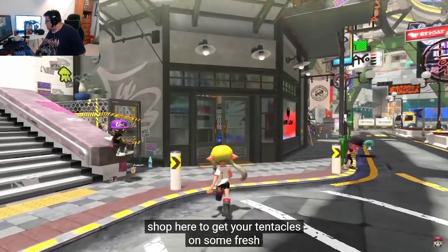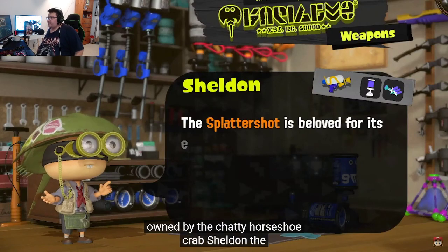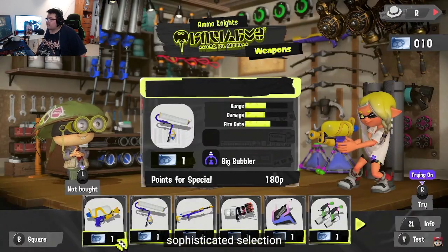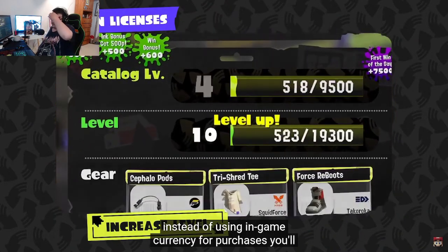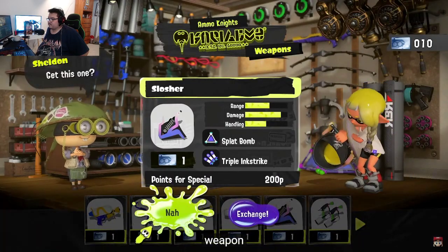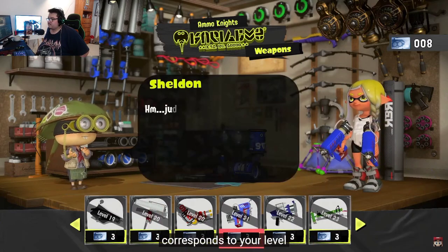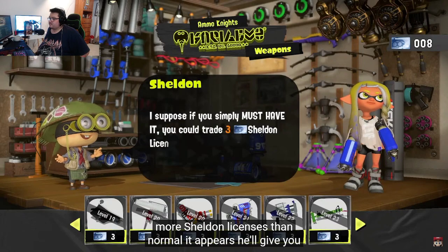Shop at Ammo Knights to get your tentacles on some fresh weapons. It's owned by the choppy horseshoe crab, Sheldon. Instead of using in-game currency for purchases, you'll need Sheldon licenses. Obtain them by leveling up through battles and by consistently using the same weapons. One Sheldon license can be exchanged for one weapon. If you exchange more licenses than normal, he'll give you a weapon you like sooner as a special reward.